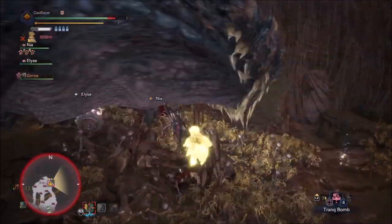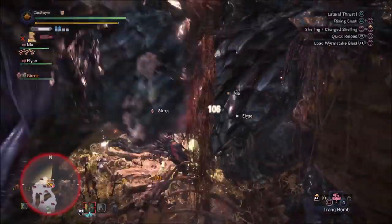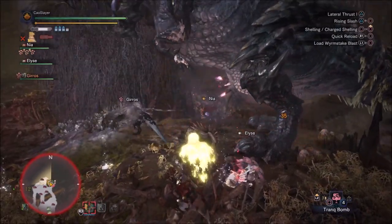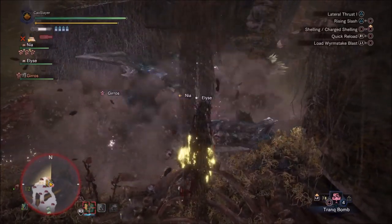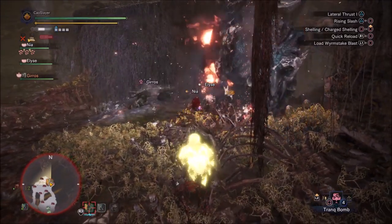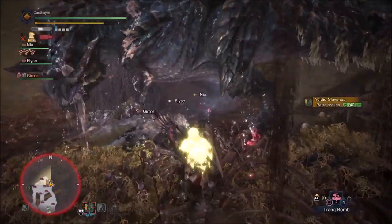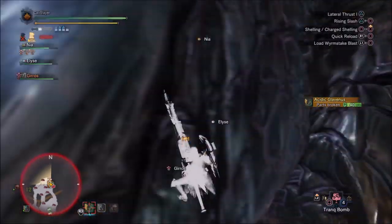Sleep is my preferred status for a Palico and I use it for two different purposes depending on the situation. The first is that it works similarly to paralysis — meanwhile the monster falls asleep, it wakes up again in a dazed and rage animation, passing through 15 whole seconds where I can attack and the monster will not fight back. 15 seconds is twice the duration of a paralysis.